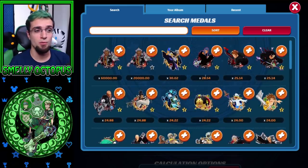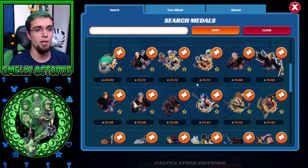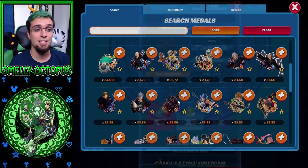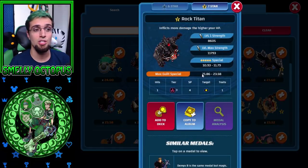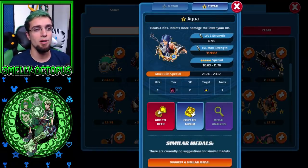The top ones you want to go for are all those event medals. For pullable medals it's Master Eraqus and Master Xehanort. From there you want to go down and look at medals like Rock Titan, which is a very good choice as well — he's got no condition besides having more HP. I consider that a near-automatic condition because you're usually healing yourself with a Kairi or Xion medal, so you're always full health when you activate these medals. At 23.58, that's already doing better than the original 6-stars.